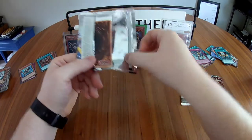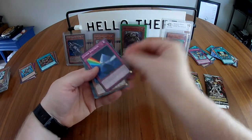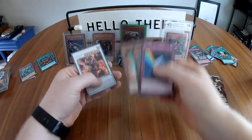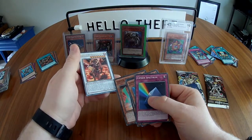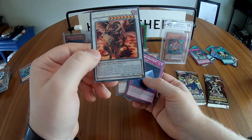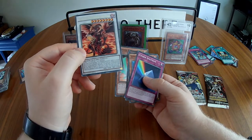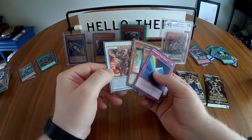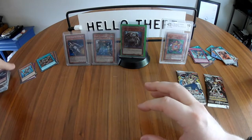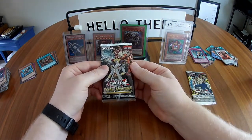Last Duelist Pack — had eight total, pulled two foils. Can we get an ultra rare or secret rare? I don't even know if those are in these packs, but a man can dream. Second Dimensional Guardians pack: Cypher Spectrum, Synchron Resonator, Dark Resonator, Cypher Wing, and Scarlight Red Dragon Archfiend — that card looks really cool. I don't know if the rare version is worth much, but I've seen it played quite a bit in Legacy of the Duelist.